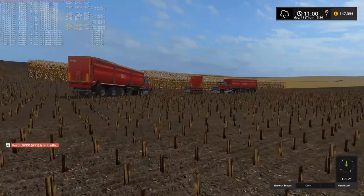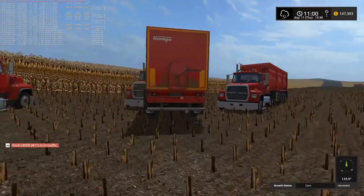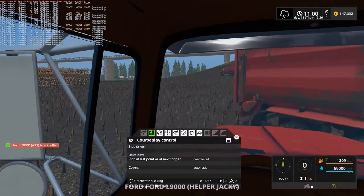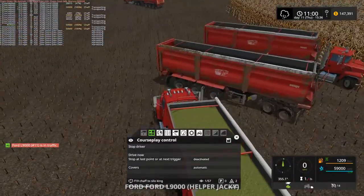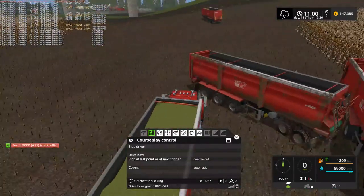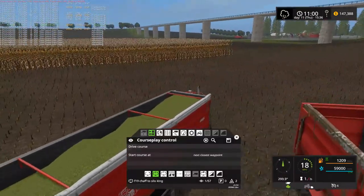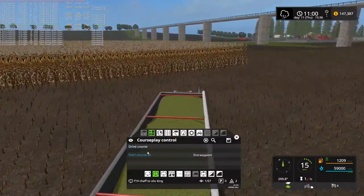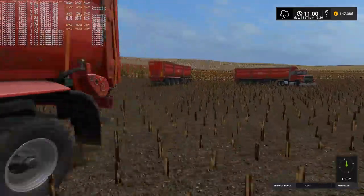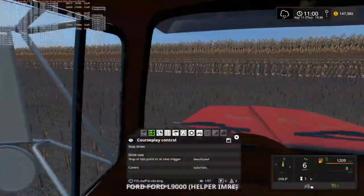That truck's all jackknifed up, isn't it? I mean, what are these trucks even doing? This one's full too. So if he's full, why did he come drive into this truck? He should have been over this way. And by the way, if you don't tell them to start at the first waypoint, they seem to be excessively derpy and don't know what they're doing.